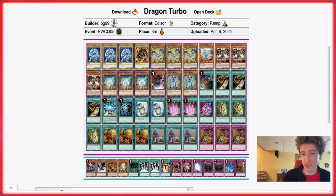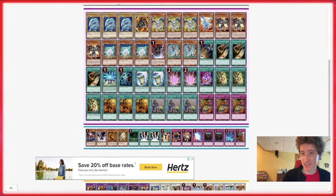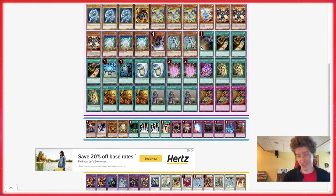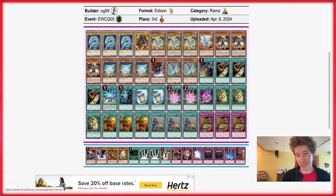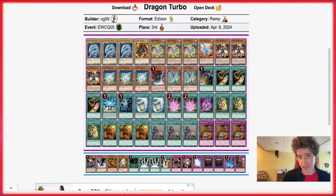Dragon Turbo is definitely a deck to be watching out for in the current Edison format meta. I've been talking about how if this deck gets any more prevalent, we really just need to start siding some obnoxious cards like Anti-Spell Fragrance — just screw you Dragon Turbo players. Third place Dragon Turbo, nice job to OG99.